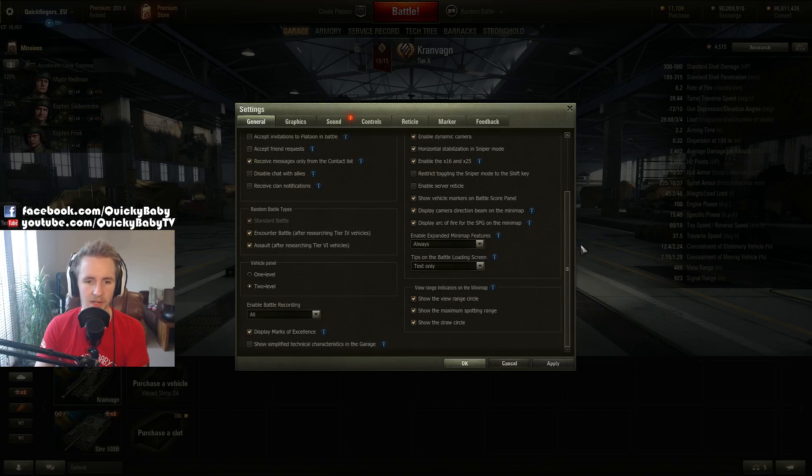Something that a lot of people overlook is that you can actually choose what kind of battles you fight in World of Tanks. Everybody has to participate in the standard battle type, but if you're so inclined after you reach tier 6, you can choose whether you want to participate in encounter or assault. Personally I enjoy both of these game modes because they add a lot of variety to the game, but at the start you might want to turn these off until you feel a little bit more confident.